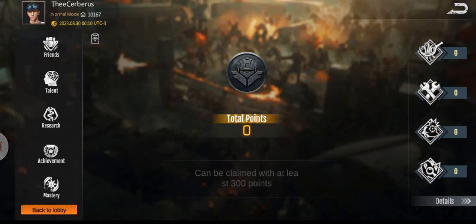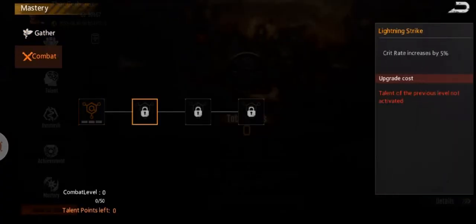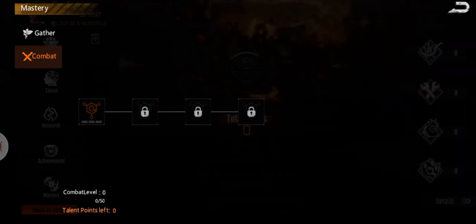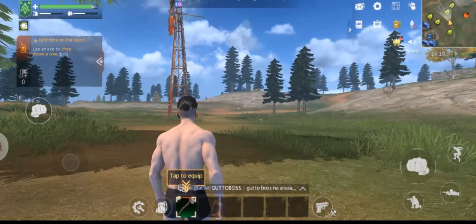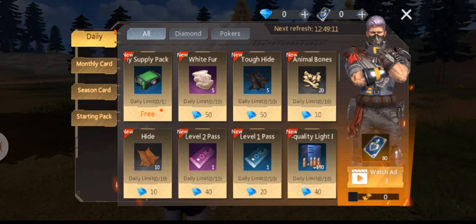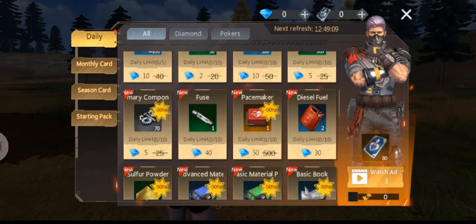Maybe the talents let you do mastery in a server, which can just net you slight increases — for example, 10% less damage taken is kind of nice. Nothing so far seems as overpowered as before; it's basic stuff.